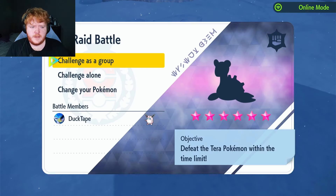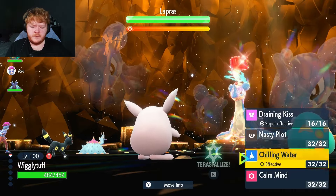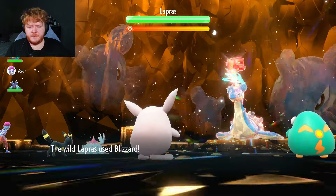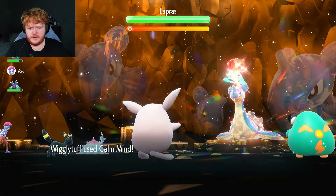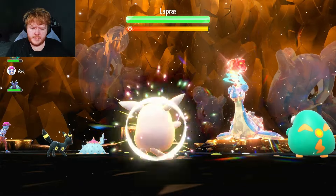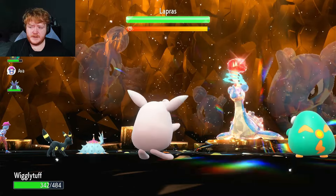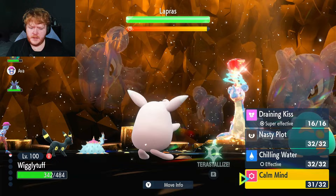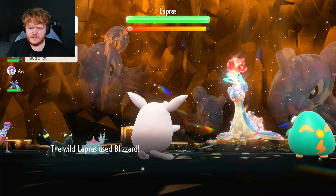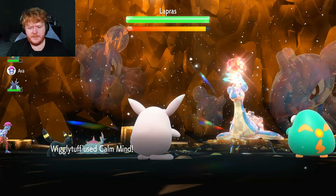We have a six-star fighting type Lapras — interesting. It can put us to sleep, which is a bit worrying. Turn one we're going to use Calm Mind. The snow or hail ability — I can't remember exactly — but we'll use Calm Mind regardless to increase our Special Attack and Special Defense by one stage each.